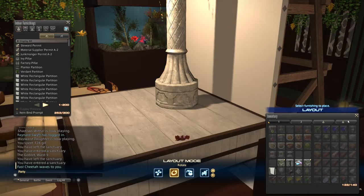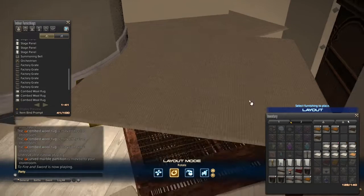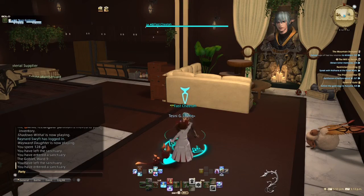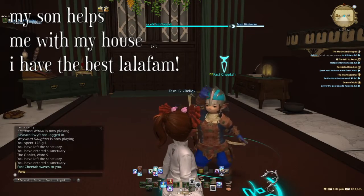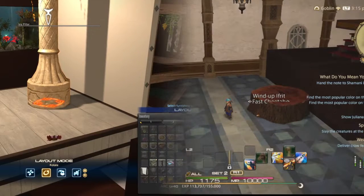An actual rotate of the item — select item, rotate, confirm — is not necessary. However, once the item is selected, it must be confirmed. Canceling out with the circle button or options menu will not lock it into place. This is locking in the item, and it absolutely must be done every time. A lifted item doesn't even show up for other characters in the house until it's rotated.